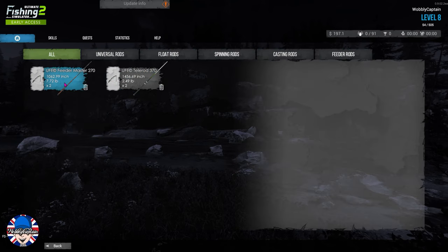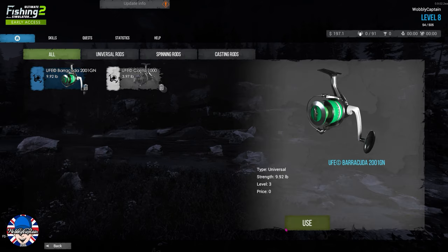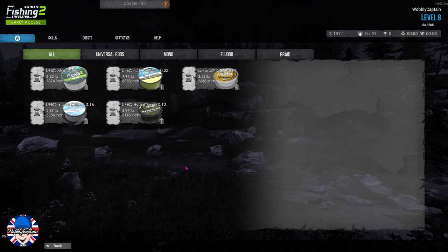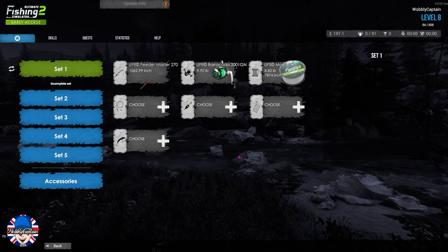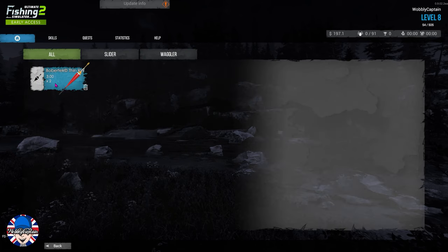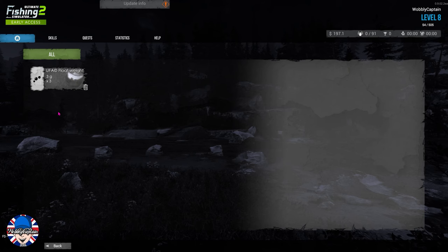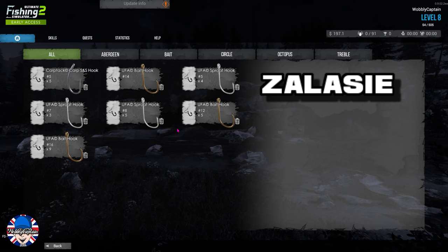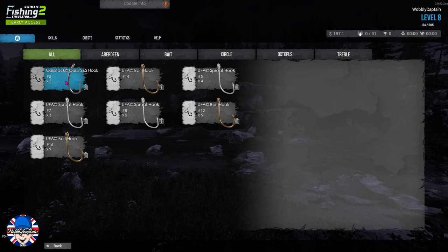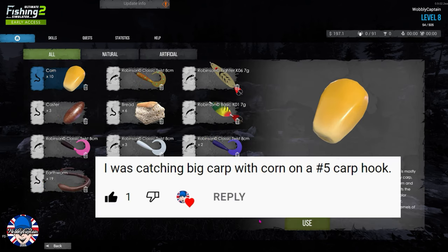Hello and welcome to another episode of Ultimate Fishing Simulator 2. I'm in the menu system here - very much a beginner level, not a great deal of equipment. I'm going to be setting up this little setup here. If you watched my previous video, I asked you guys on the lake I was on - we're going to head off to that lake. Greg came back and replied: hashtag five carp hook and corn.